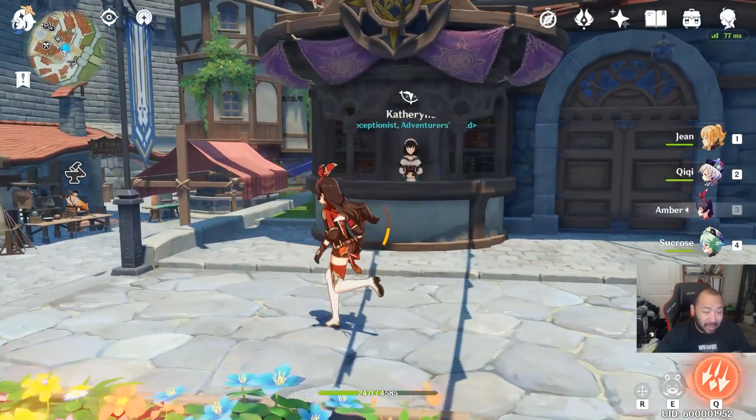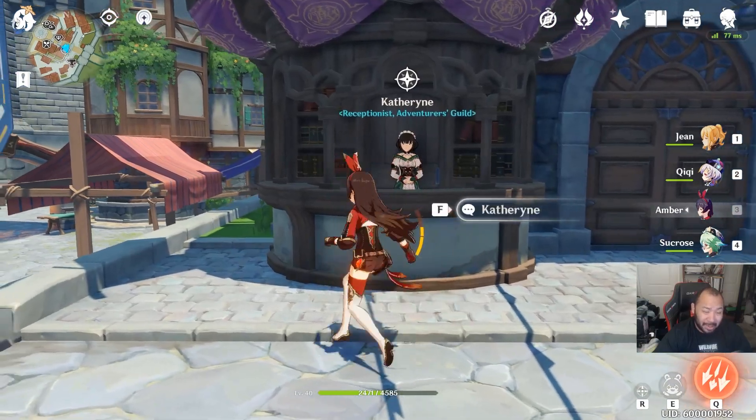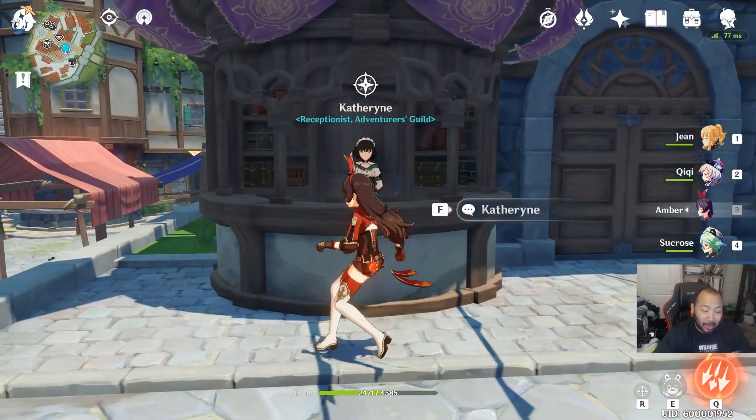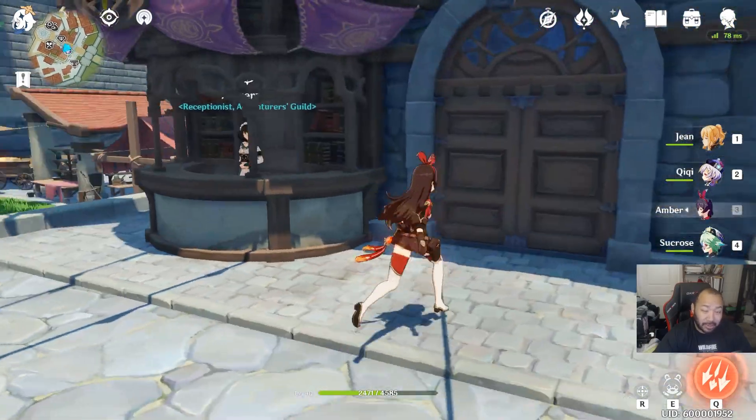For those who haven't visited the Adventurers Guild yet, make sure you do that and get your Adventurers Book for daily quests. Every day you get a grand total of 60 primogems just for completing your dailies and turning in your full commission reward.